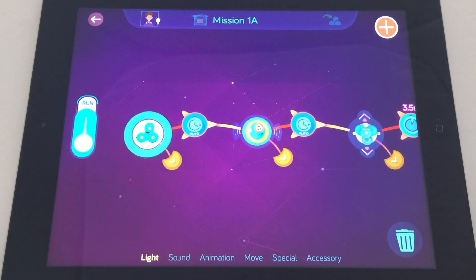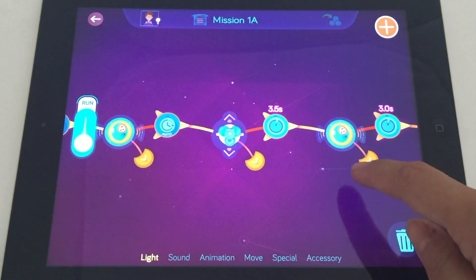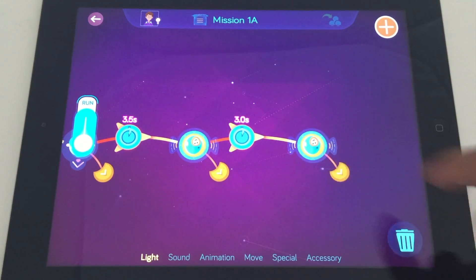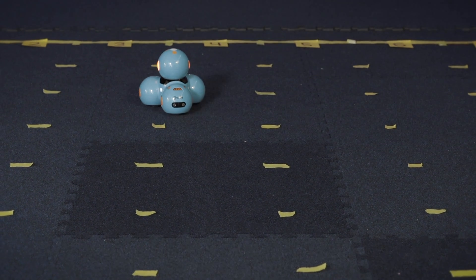First, we set Dash's moving speed to 30 centimeters per second. Then we made Dash play a sound at the time it reached each target row: Dash plays a sound at A at 0 seconds, D at 3.5 seconds, and G at 3 seconds. Even though they are all the same distance apart, Dash needs some extra time in the beginning to get up to speed.